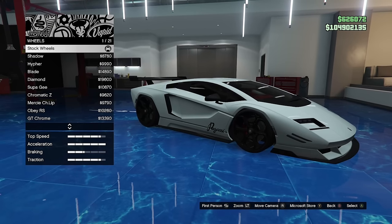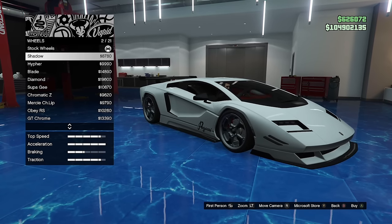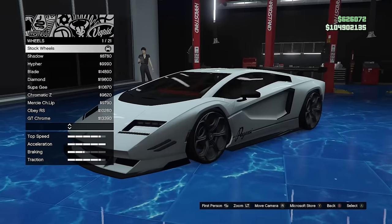Some cars, particularly in the showrooms, come with black wheels by default. However, if you change the wheel to a different one and go back to stock wheels, they will revert to alloy. So if you have a car with these wheels, unless you really like the replacement, don't change them because you will not be able to get the black wheels back.